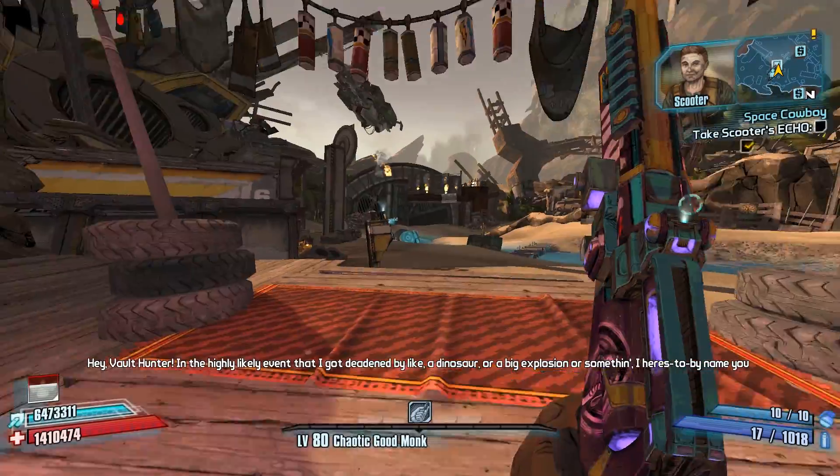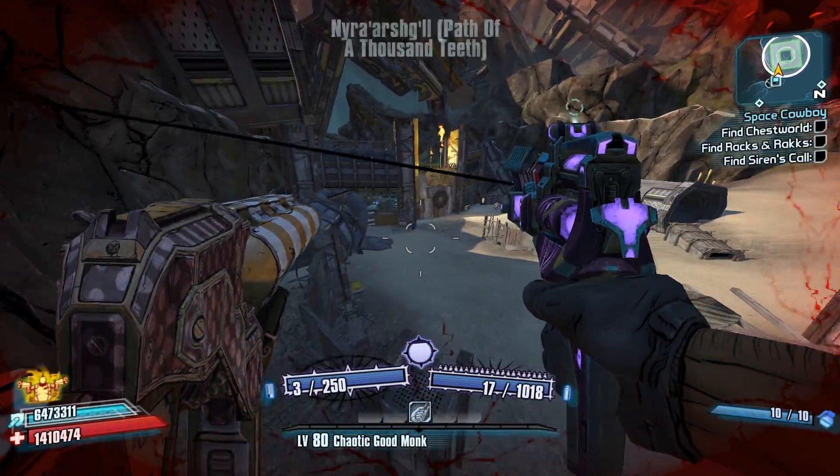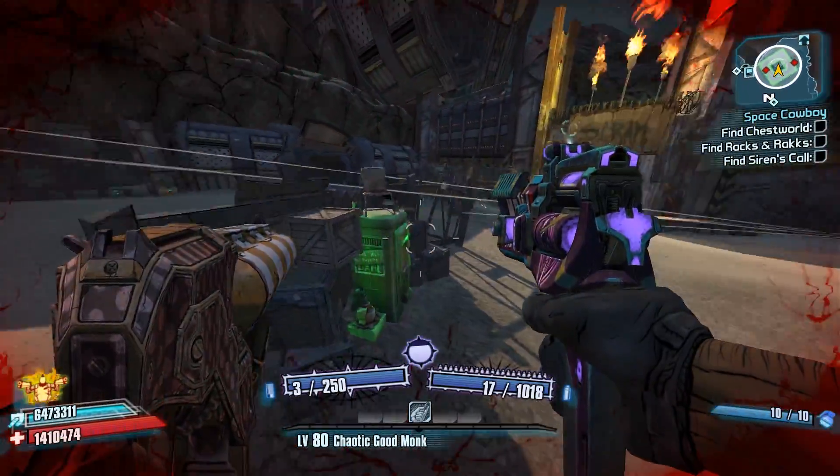She will give you Scooter's Echo, so pick that up and then head over to the Dahl Abandoned. Right by the fast travel is the first waypoint — head over to it. Inside the bandit camp, you will find a port-a-potty. When you open it up, a loot midget will jump out.